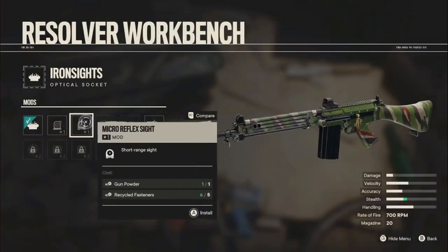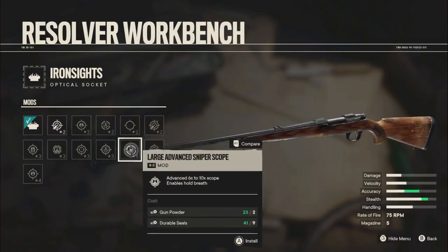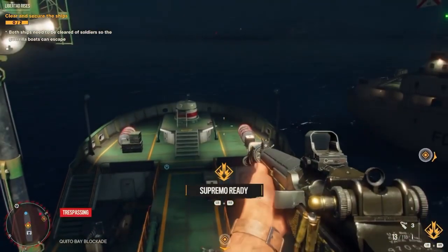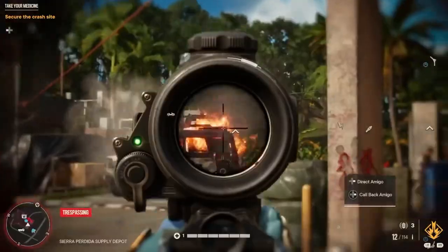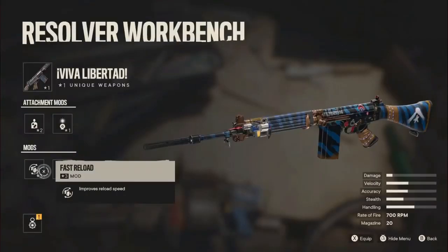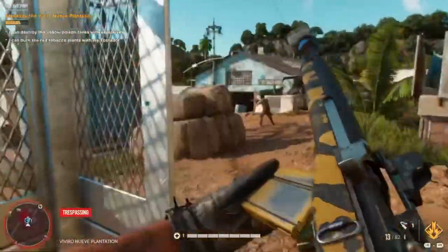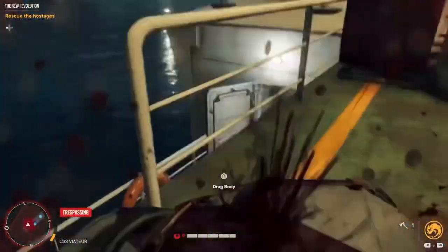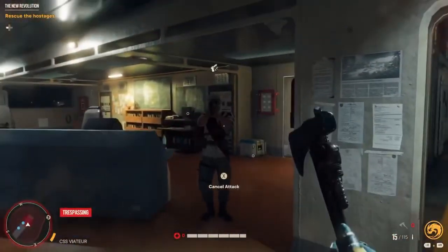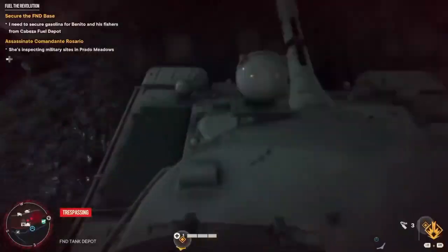Each firearm has different upgrade slots that vary from weapon to weapon, but include muzzle attachments, optical or pointer mounts, and even different ammo types. Some weapons also feature slots for special mods that add passive buffs, like improving reload speed or letting you move more quickly while aiming. And you can customize them with new paint jobs and even dangling charms. Since Dani's able to equip up to three full-sized weapons and a sidearm, you can carry a small arsenal customized for any situation and target — quiet or loud, armored or unarmored, infantry or tanks.